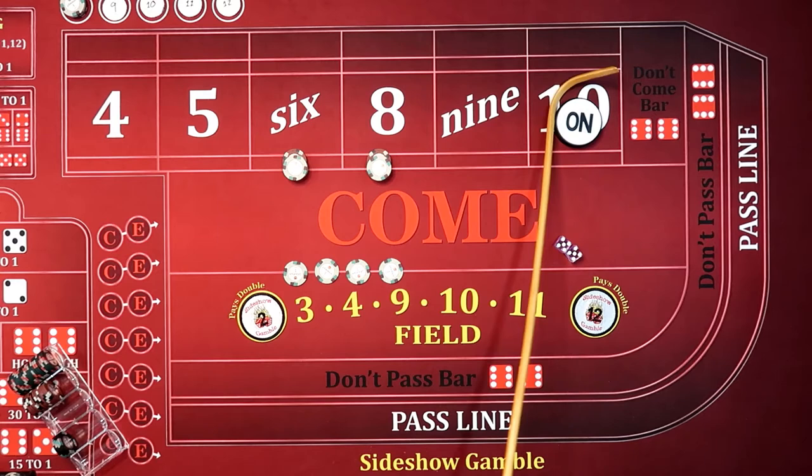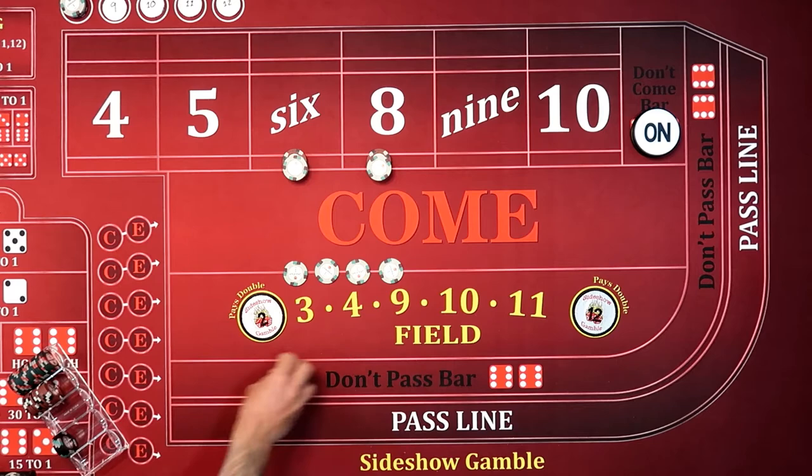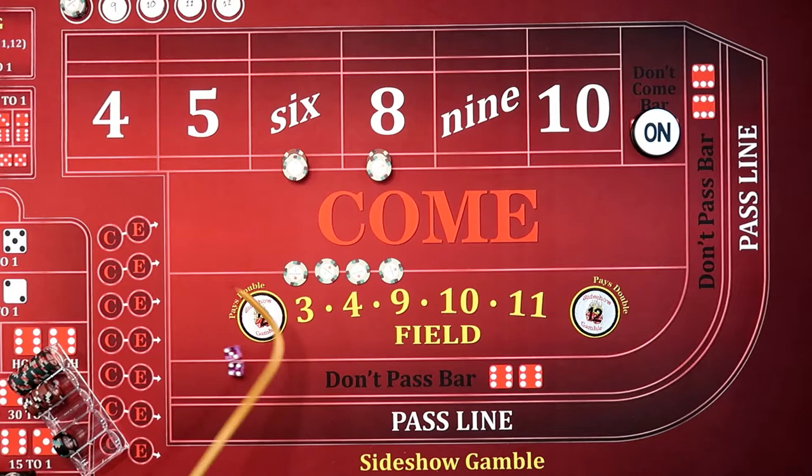Now we've got a hard $10. I can never get a hard $10. So that's off right now. Bets are off. $4, $3, $7 — does nothing.